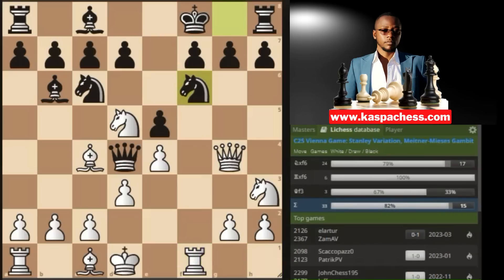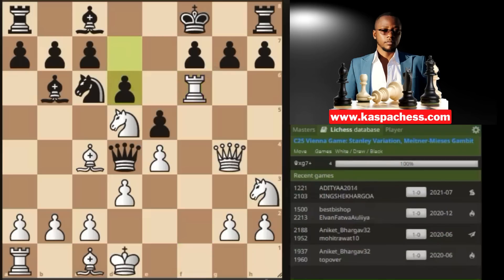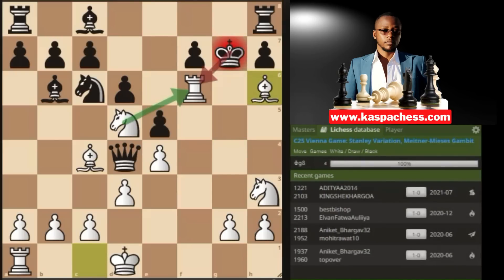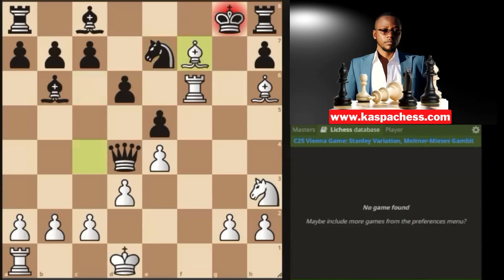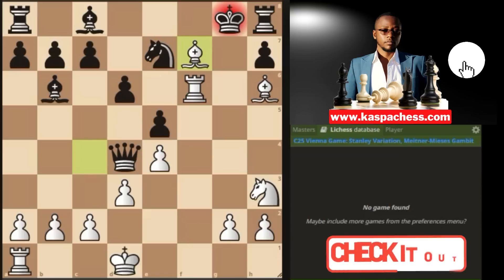You have rook f1 with ideas of sacrificing your rook on f7. If d6 occurred in the game, you can shock your opponent by sacrificing your queen. If king takes, you go bishop h6 check, they'll go king g8, and then you go knight e7 check — if they take, that's checkmate.